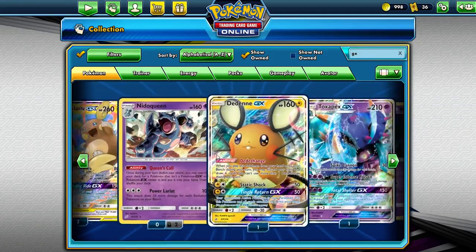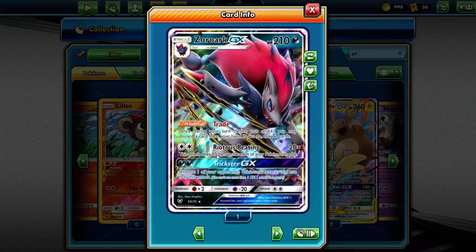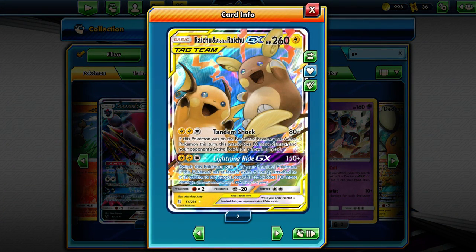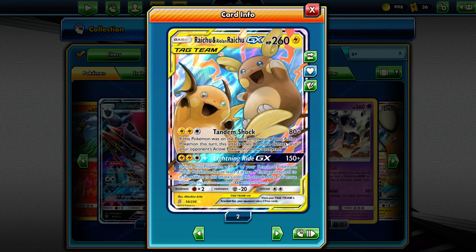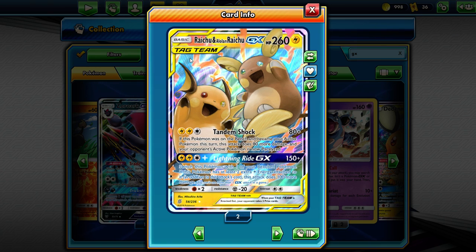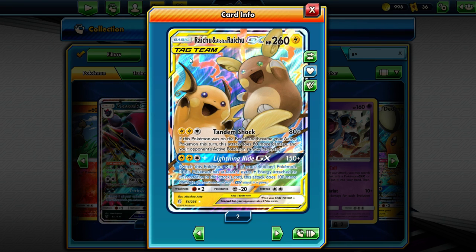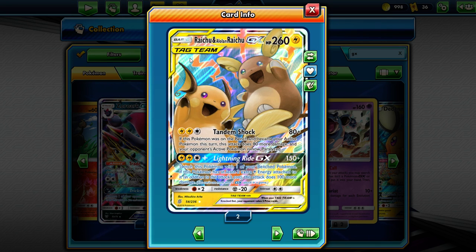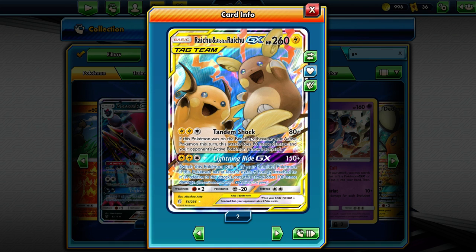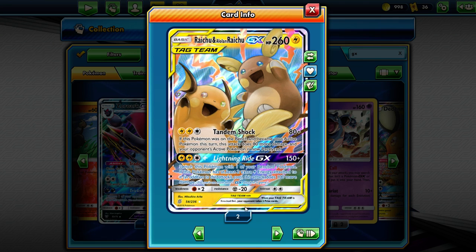One format I didn't touch on too much was the Zoroark format — Zoroark was a format-defining card. But what has been added is a new type of GX: the Tag Team GX. This is a Raichu and Alolan Raichu — a basic Pokemon, so you just plop it down. It has big attacks: Tandem Shock does 160 plus paralyze if it came in from the bench. When your Tag Team is knocked out, that's three prizes.